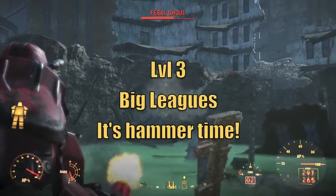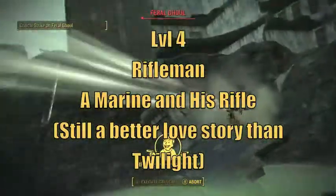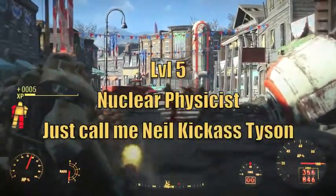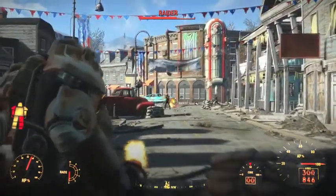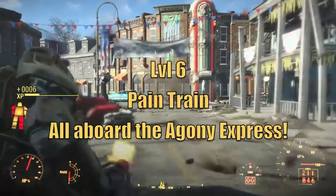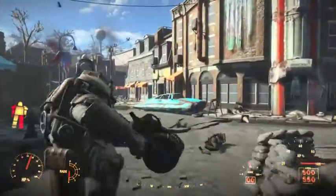At level 3, we're going to take Big Leagues to increase our melee damage by 20%, and then at level 4, we'll take Rifleman to do the same to our damage with non-automatic rifles. Melee and rifles are going to be the bread and butter of the Space Marine. At level 5, we're going to take Nuclear Physicist, which will make our fusion cores last 25% longer. You're going to want to be wearing power armor almost constantly, so this perk is a must. At level 6, we're going to take Pain Train, which will allow us to sprint into enemies with our power armor, dealing damage and stunning them. Basically, you want to soften up your targets with rifle fire and then charge in and finish them off with melee. It's brutal, effective, and lots of fun.